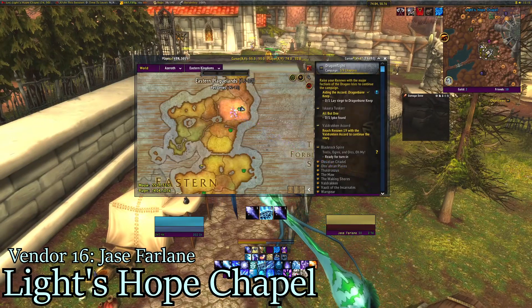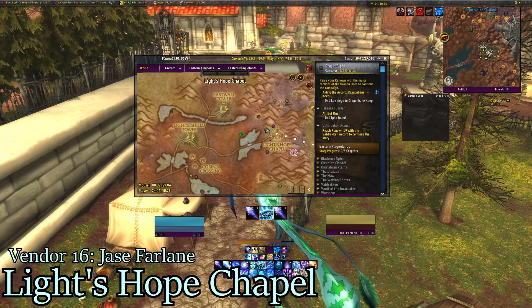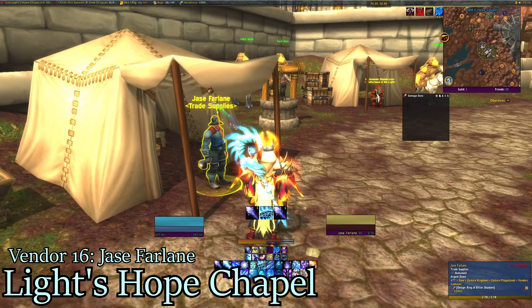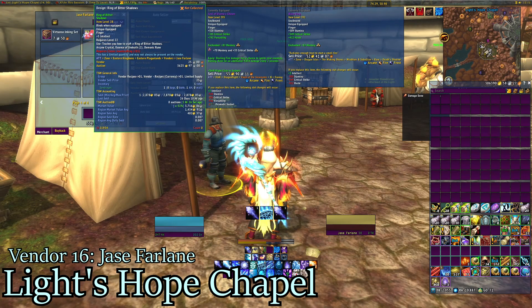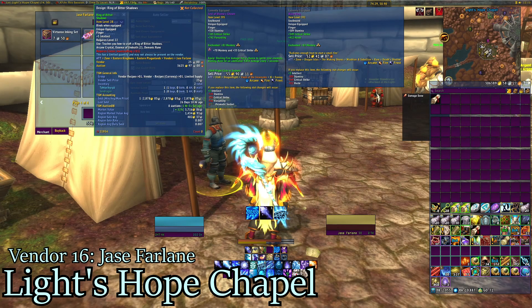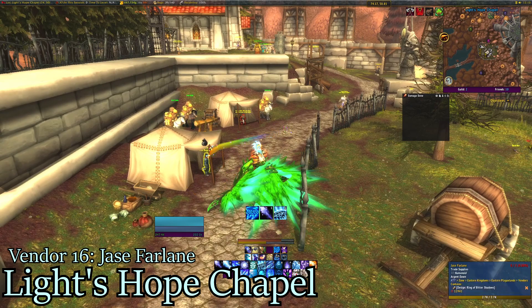The next vendor is in Eastern Plaguelands, far to the right in Light's Hope Chapel — Jace Farlane. Just scroll to the end and he sells Design: Ring of Bitter Shadows. I've sold this for 2,878 gold. He is the only vendor; I believe he's neutral since he's a human and he'll talk to me, a Blood Elf. Market value right now is 3,716. I'm definitely buying this again — it's sold before. Easy money.